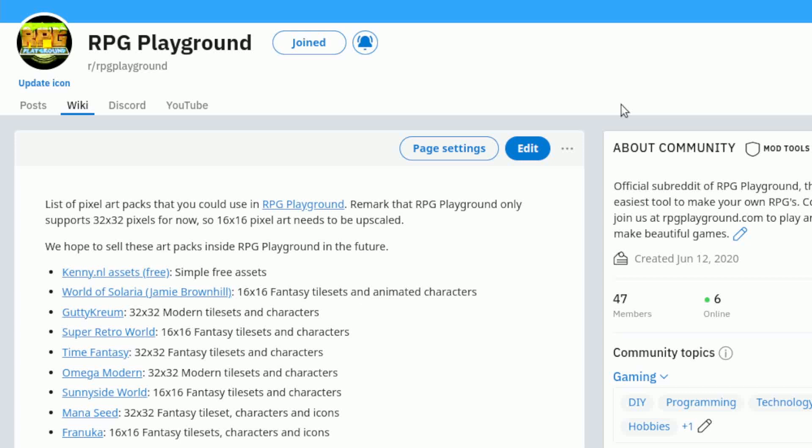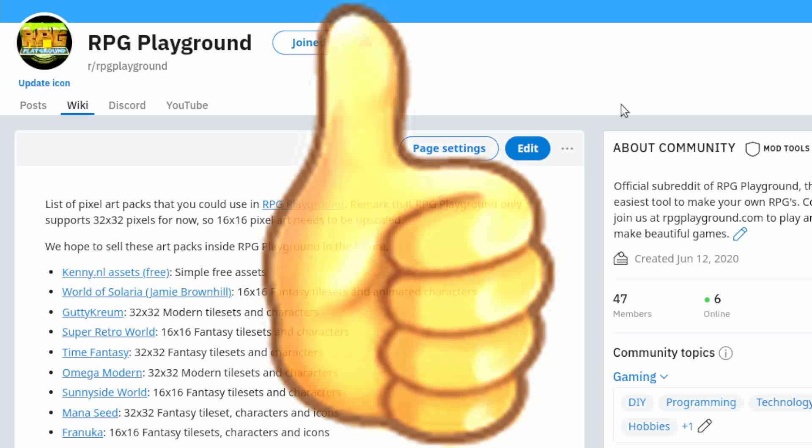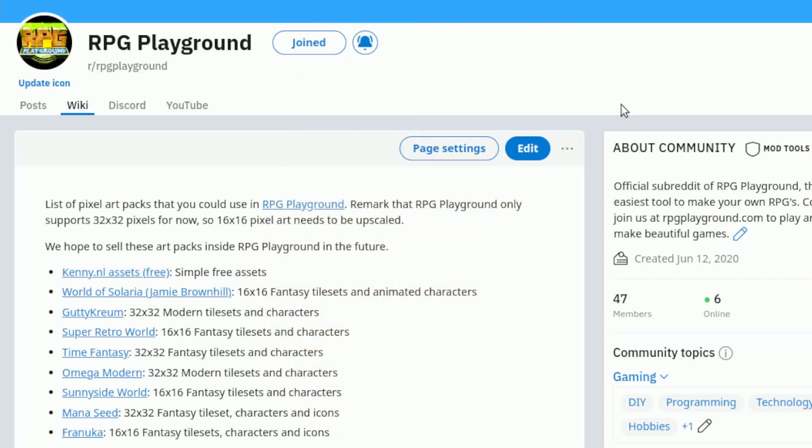Those packs are paid, so make sure you have a valid license — pay for the graphics, it will help the artists a lot. Once you have a valid license, you can upload them to RPG Playground. This is a feature many of you have been waiting for. If you like RPG Playground, give this video a thumbs up and buy premium while it's still cheap. Have fun, and I'm very curious what kind of graphics you'll use in your games. See you next time, bye!